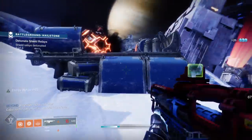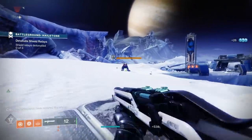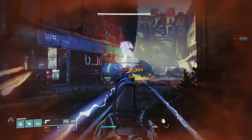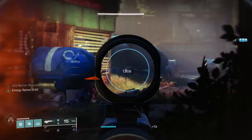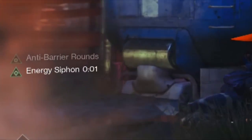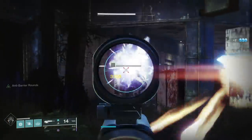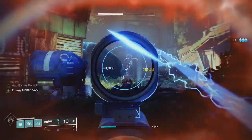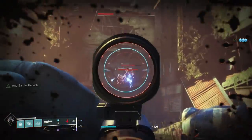Let's take a look at how it actually works. If you are using an arc subclass and an arc weapon and you get a kill on an enemy, you're going to see a buff called Energy Syphon that appears in the corner of your screen and it lasts two seconds. If you get another kill within those two seconds, it simply resets the timer. And importantly, this is only for elemental weapons — if you use your kinetic, you don't see this buff; if you throw your grenade or use your melee, you don't see this buff.